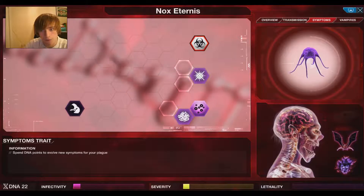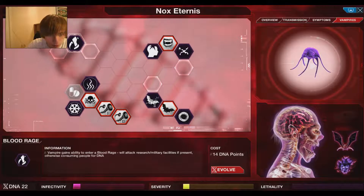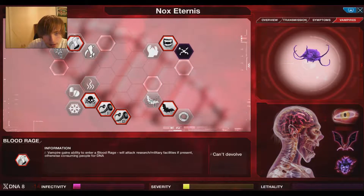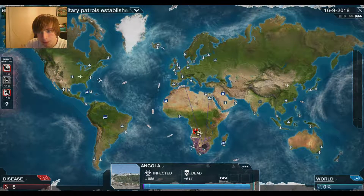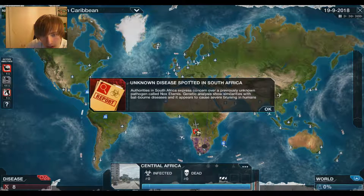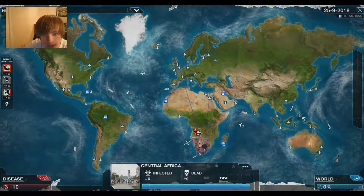We're getting some sick DNA points right now. The Templar grows stronger in Madagascar — they've built up significant defenses there. Citizens are prepared and ready for anything. I can't wait to get Blood Surge. Vampire gains ability to enter a Blood Rage, which will attack research and military facilities if present — otherwise consuming people for DNA. Consuming people for DNA — oh god, they're going around us. Pause the game.